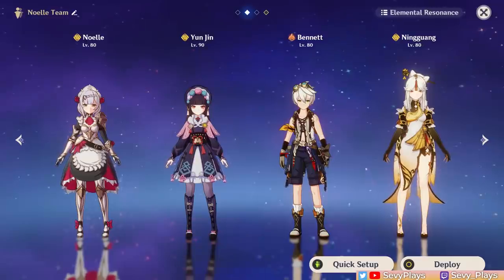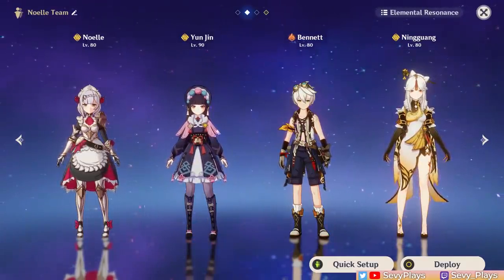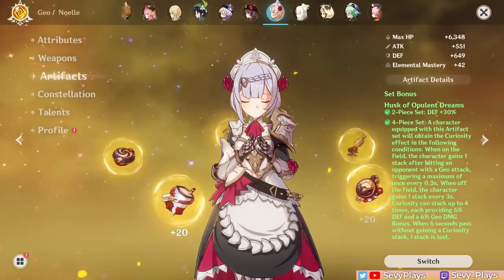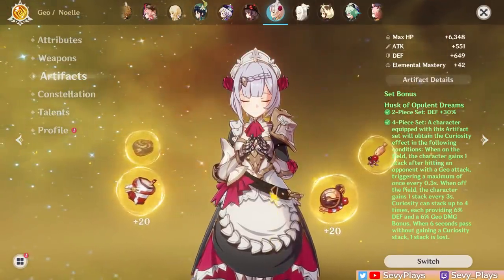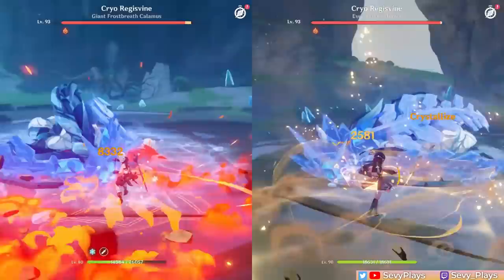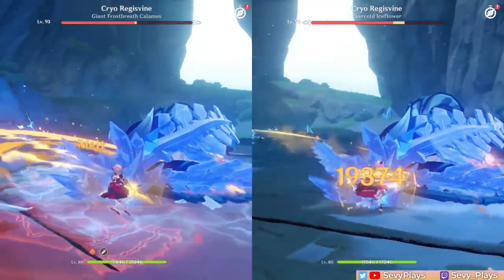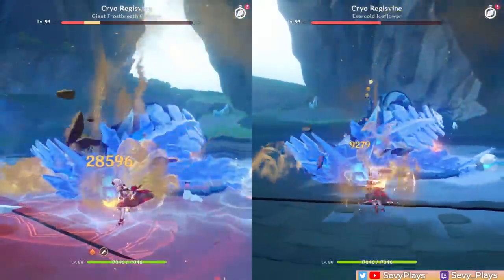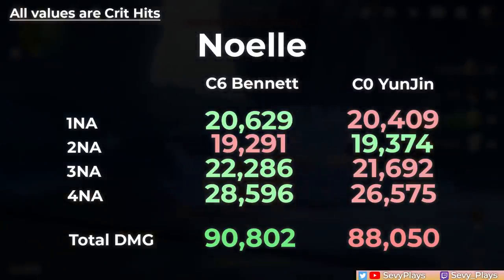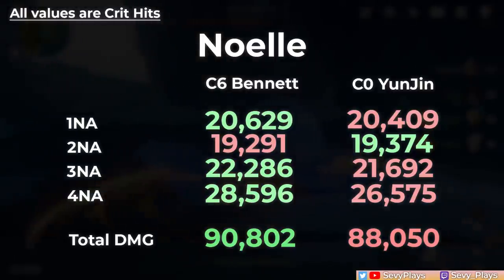Now let's check out Noelle. Both teams will have Geo Resonance and only two different elements, since most DPS Noelle teams are usually triple Geo or full Geo. Noelle's normal attacks are level 8, and she's on a full Husk set alongside Yunjin, so we'll ensure they both have full stacks when activated. She's also sporting an R1 Redhorn. In Noelle's case, the numbers are pretty close, with Bennett beating Yunjin by a little overall. This already hints that if Yunjin is at C3 or even C2, she's definitely going to beat Bennett in this test.